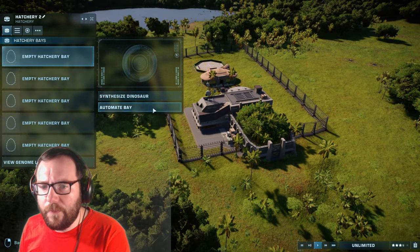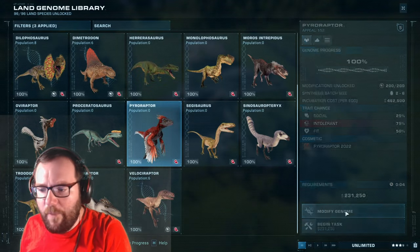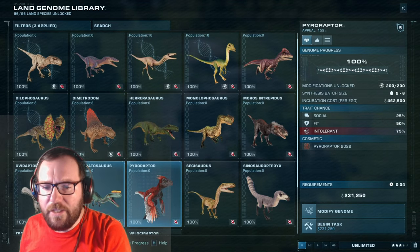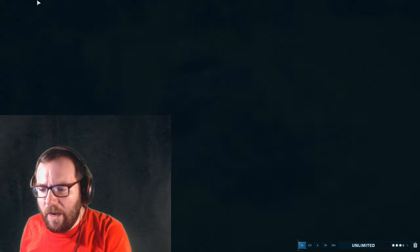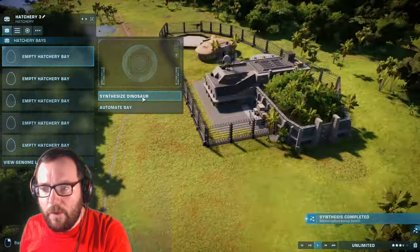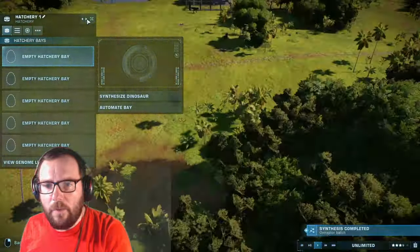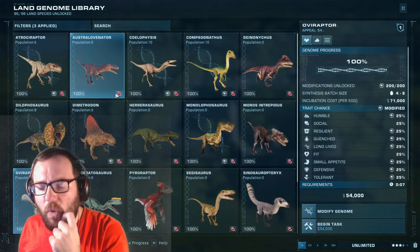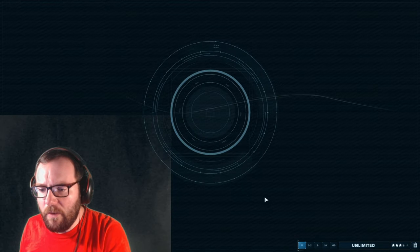We'll add two small carnivores per enclosure. I was going to do Pyroraptor here but that might be too many dromaeosaurs in one spot. Instead we'll throw Monolophosaurus and Oviraptor into this enclosure — those two are done. We put them in the wrong hatchery, but it's fine.